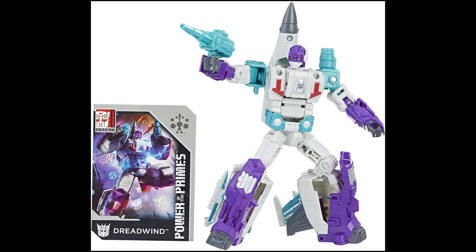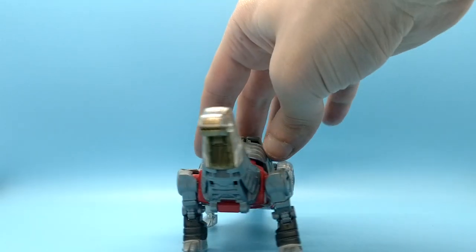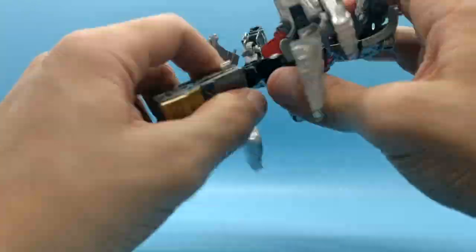Dreadwind — bought this for about five minutes. God damn it was ugly. God damn it sucked. Returned. Blackwing — did not want, did not buy. Sludge — why is his head square? Sludge has never had a square head. Between him and Slag, I much prefer this figure. He's got his wings. Though, why is his head square?